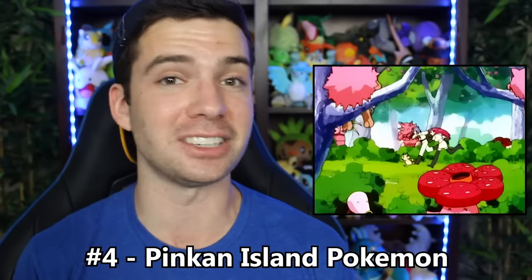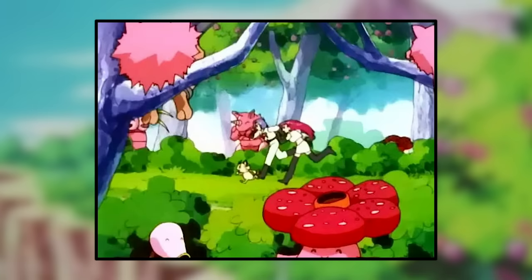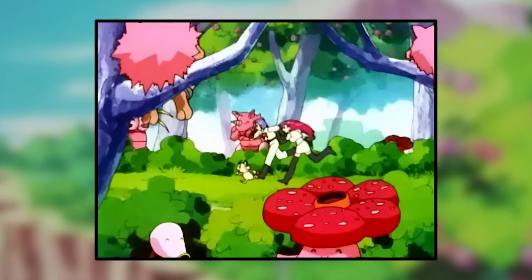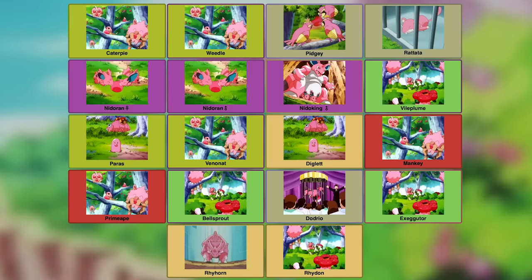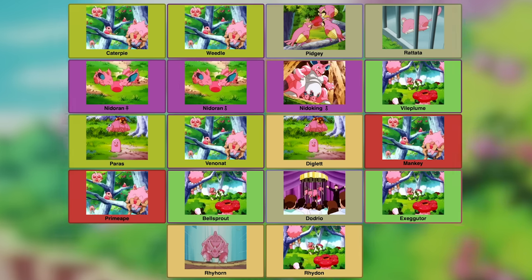There was also another location in the Orange Islands that featured several wrong shiny Pokémon — that being number four, the Pinkin Island Pokémon. In this episode, Ash, Misty, and Tracy arrive at Pinkin Island, an island where all of the native Pokémon are pink. Apparently this is due to their diet comprised exclusively of the native Pinkin Berries, which turns the Pokémon pink. A ton of pink Pokémon were shown: Caterpie, Weedle, Pidgey, Rattata, Nidoran female, Nidoran male, Nidoking, Vileplume, Paras, Venonat, Diglett, Mankey, Primeape, Bellsprout, Dodrio, Dugtrio, Exeggutor, Rhyhorn, and Rhydon.